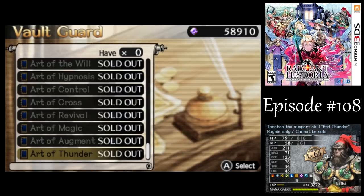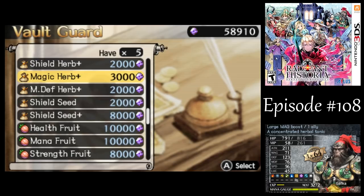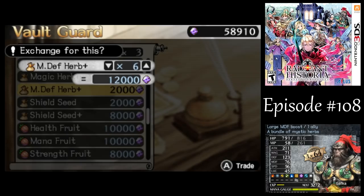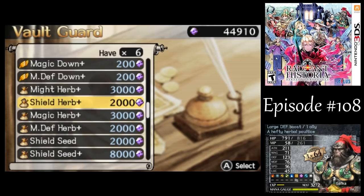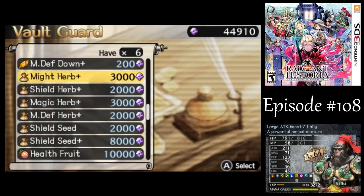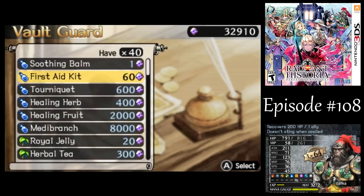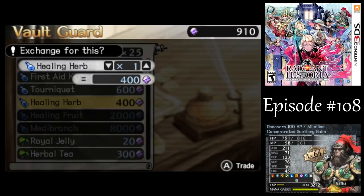We need to buy some consumables — mostly the better herbs you can get in the game. If you don't have five magic herb plus, I'd buy up to five of those, although I don't think we really need them, but I'll buy them just as a safety. Same thing with magic defense herb plus, I would buy a few of those. I also want to get some miterb plus — I'd like to get up to at least ten of them. And then I want to buy a lot of metabranches; I would get at least ten, preferably fifteen, so I don't have to be afraid to use those.